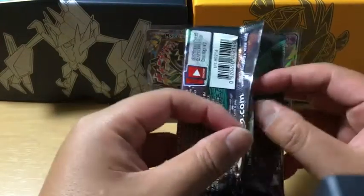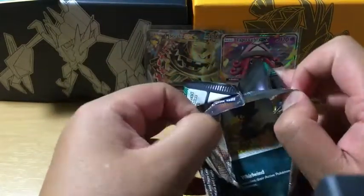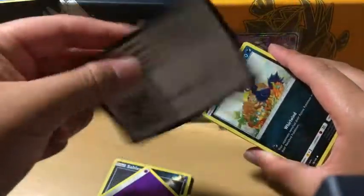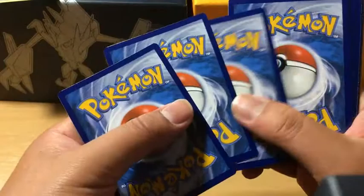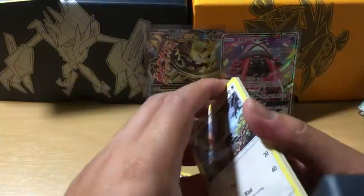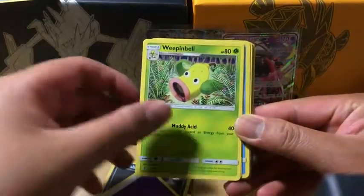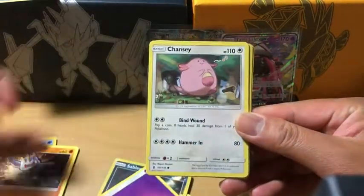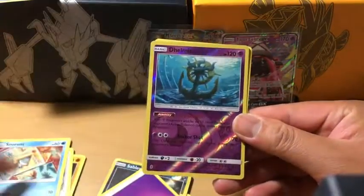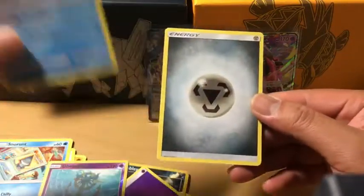Oh man, that is amazing. Last pack — it doesn't matter what we get out of this one now, but another hit would be great. We got Alolan Multi Switch, Weeping Bell, Murkrow, Alolan Sandshrew, Machop, Chansey, Snorunt, and Dhelmise as the reverse holo rare. The rare is Alolan Sandslash with the metal energy.